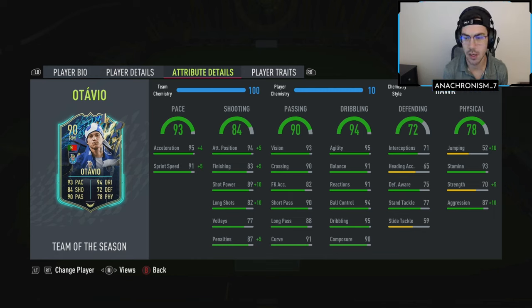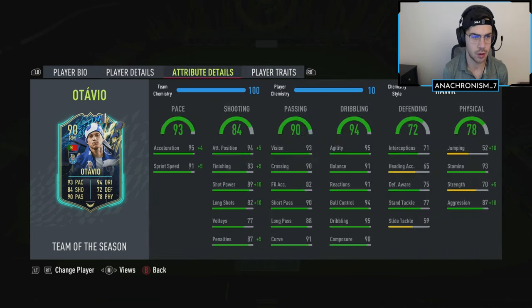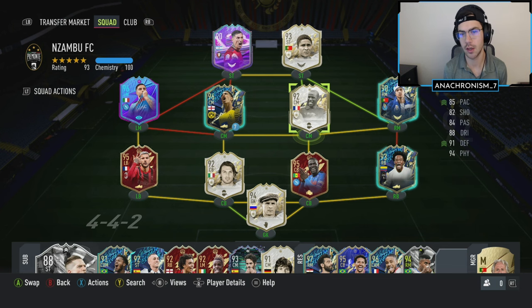If you're interested in playing him as someone who's going to come back and defend, the standing tackle is somewhat there at 77, but you might want to boost up that sliding tackle with a chemistry style if you're trying to play him defensively. His shooting gets boosted up to 99 shot power, 88 finishing, pretty good attack positioning. On passing, he's got 90 short passing, 88 long passing, and 90 crossing, so he should be pretty strong in the passing department. He doesn't have either of the shooting traits, but we're going to give him a go in a few Division Rivals Division 2 games.